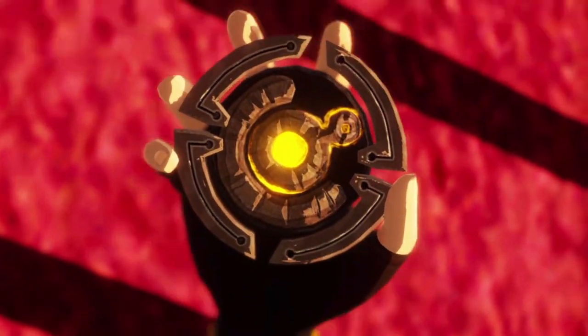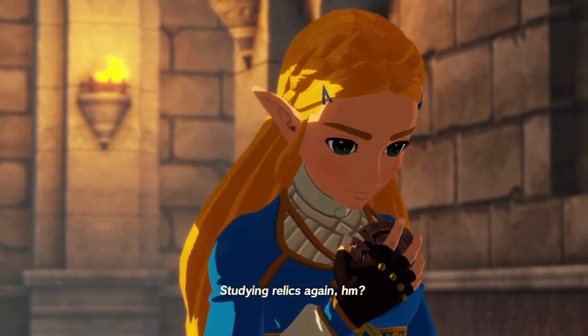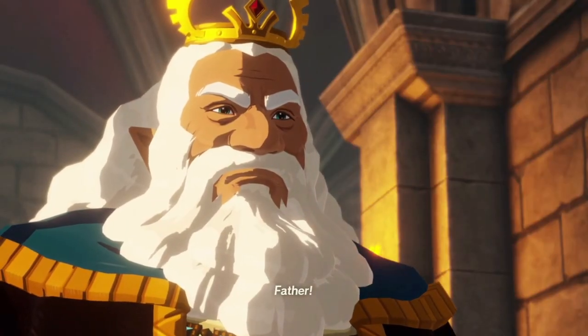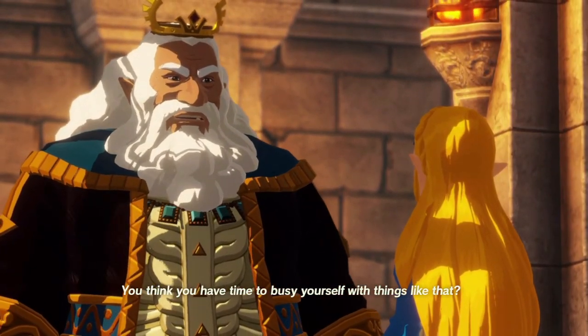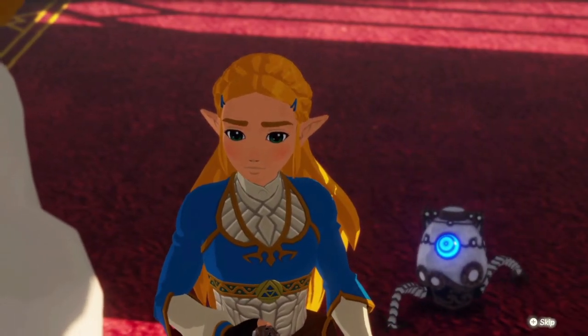Welcome to the Every Secrets Guide for Hyrule Warriors Age of Calamity here on the Backlog. Today we're going to be talking about Akala Citadel. Now this map has two different ways you can go about: there's the fast way and then the painfully slow way. You can guess which way we're going to show you today.